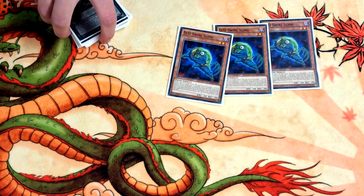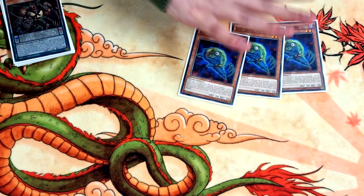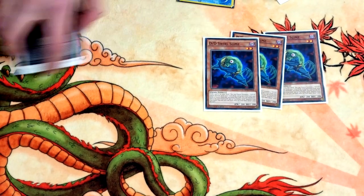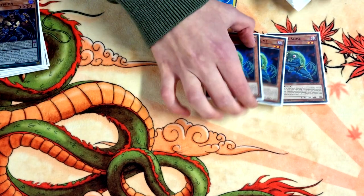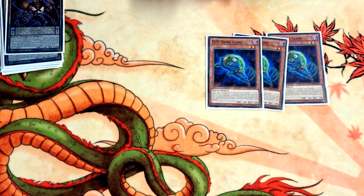Three Slime is one of the best cards in the deck — this is how you play around hand traps and interruption in general. It's like Poly in the hand including itself, and you can banish it from the grave to special summon a DD from hand. Into a board if you draw this plus your starters, it's just insane.